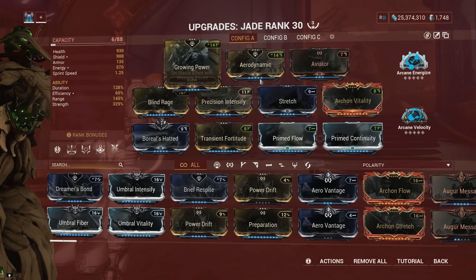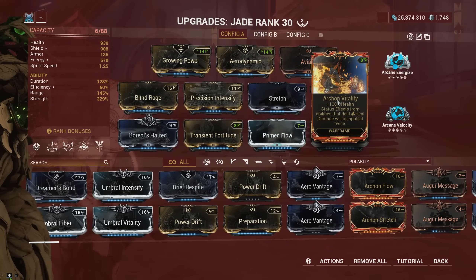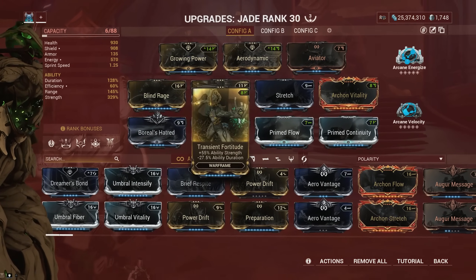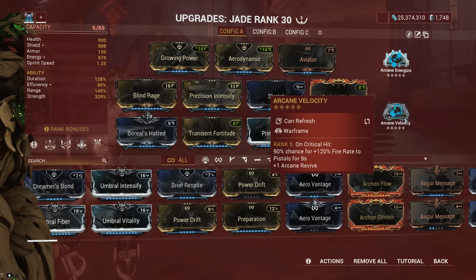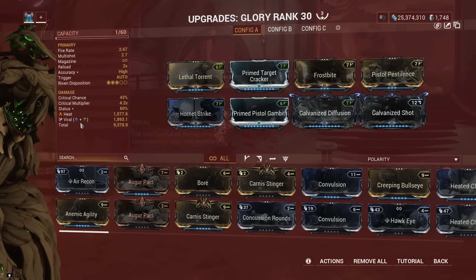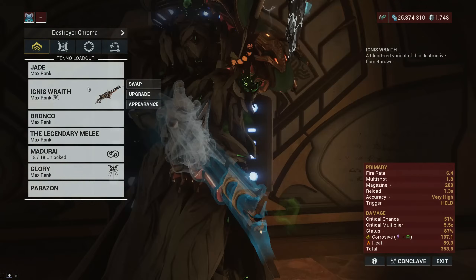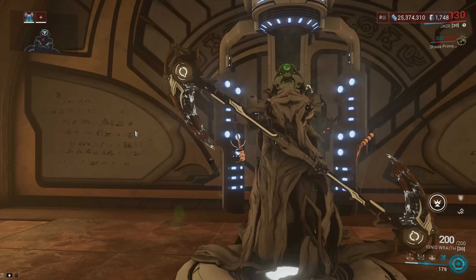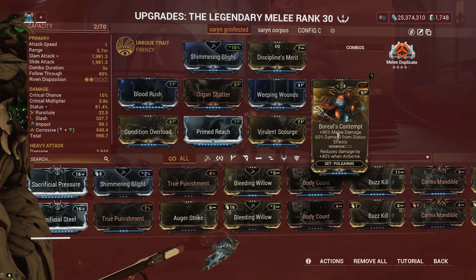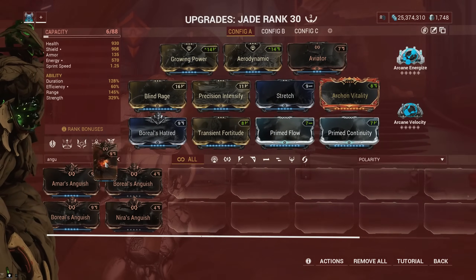The only problem is energy efficiency, so I needed Arcane Energize paired with the Boreal's Hatred mod for more efficiency. Archon Vitality is great for Jade since it doubles her heat procs when using Light Judgment, and the double heat proc also works with the exalted weapon. Arcane Velocity also works with Jade's exalted weapon, increasing fire rate. I went with Viral only for the Glory build since it has innate heat, and because we are stripping all defenses with her third ability, this allows both Viral and heat to deal more damage to targets with only health values. The extra 20% damage reduction from the Boreal mod comes from equipping a melee weapon like the Lesion that can use the Boreal's Contempt mod. You can get up to 95% damage reduction by adding Boreal's Anguish, but you'll need to sacrifice either range or power strength.